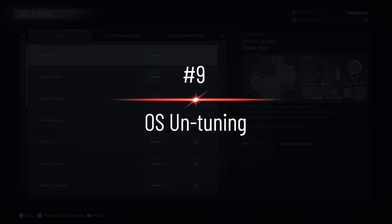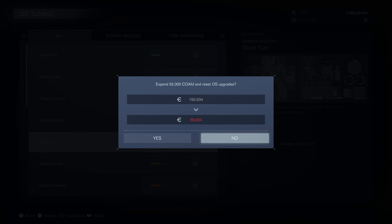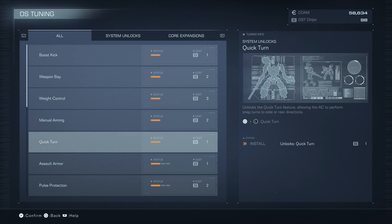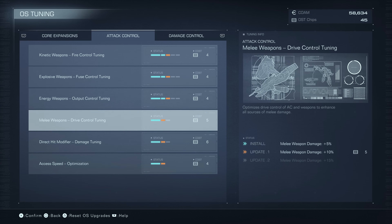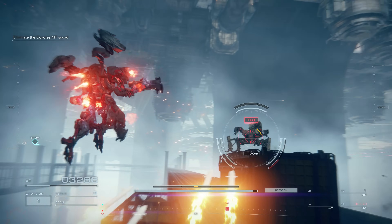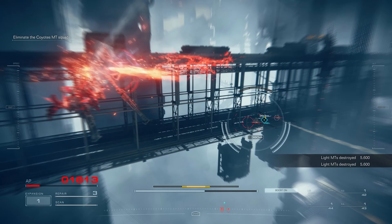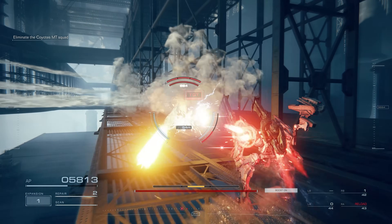Speaking of OS upgrades, do you regret any of the OS upgrades you've invested in? By pressing triangle or Y in this menu, you can undo each upgrade you've purchased for 4,000 credits. The most efficient way to invest your points is actually to invest in the lowest tier of many upgrades rather than going deep into just one, since the lowest tiers are the cheapest.